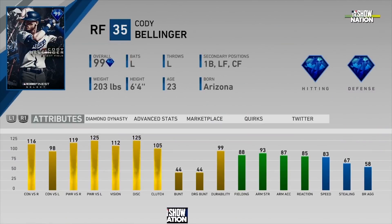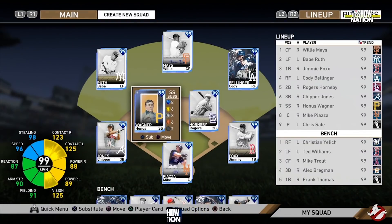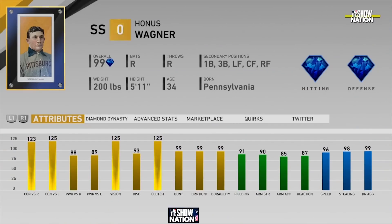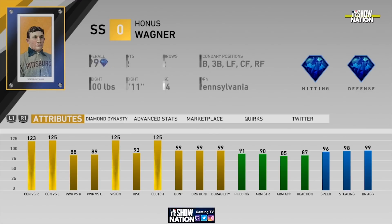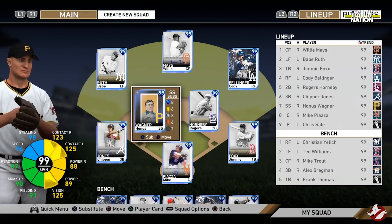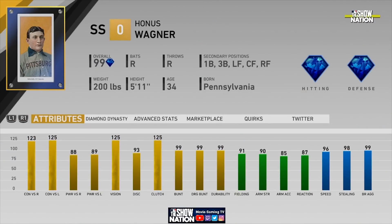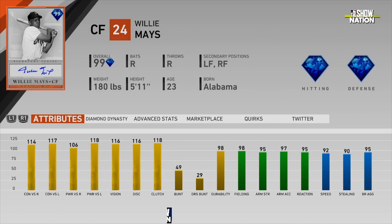The topic at hand is Honus Wagner — his collection came later in the year and was really expensive. He had 123 speed, 125 contact, 88-89 power, 125 vision, 91 fielding, 90 arm strength, 96 speed. I don't think it will be him again. I feel like it's going to be somebody different this time around — if I had to guess, I think it's going to be Willie Mays.